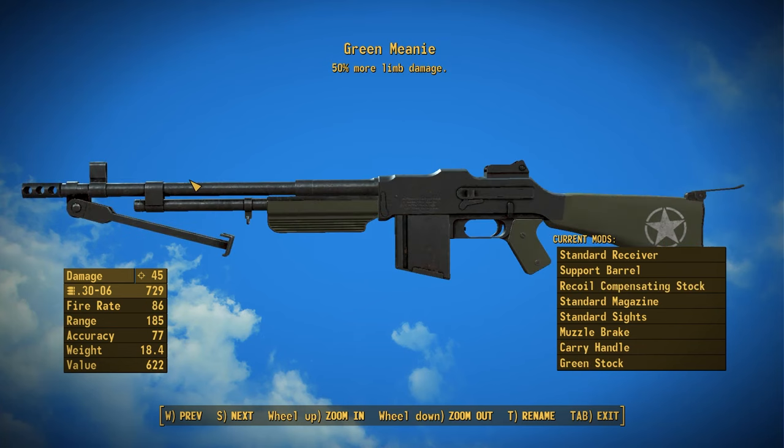Finally, the Green Meanie offers a nice set of custom green furniture with a military star and deals 50% more limb damage. It's a pretty basic unique but still a good-looking one. To get it, it's found in a power armor cage over at South Boston Checkpoint. You will have to get past a master-locked terminal to obtain it.